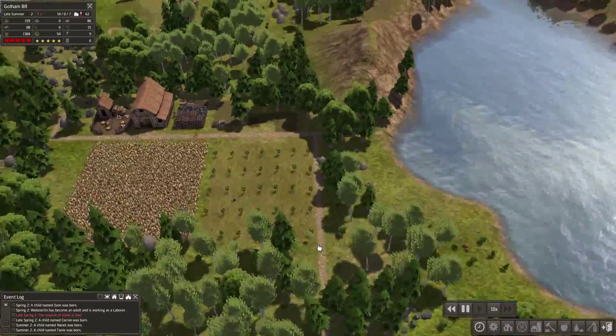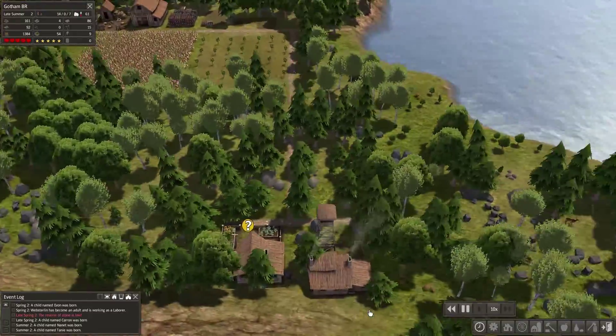Our forestry area is going to keep the wood going, and whatnot. Is our forestry area connected to the road? It seems like it is.